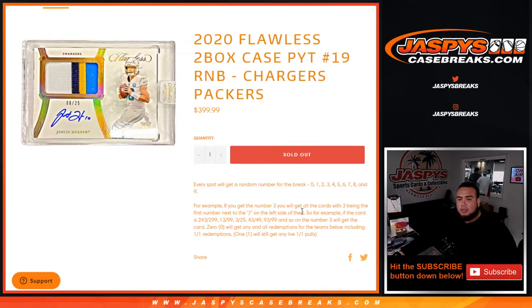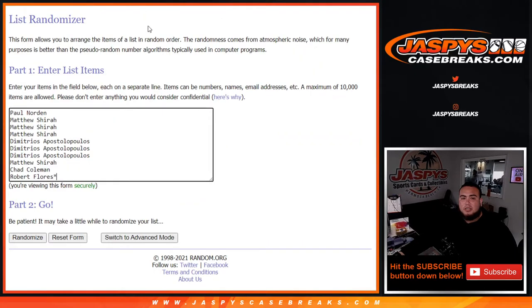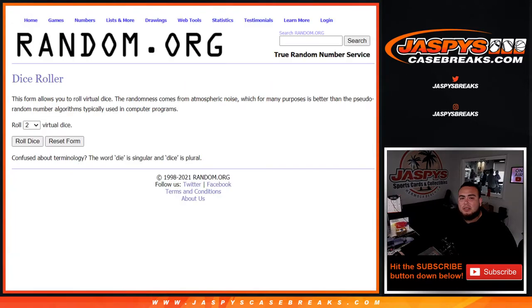Even if it's a one-of-one, it still goes to block zero. Of course, any one-of-one alive cards would go to spot one. So here you go guys — here's the dice roller, here's the customer names and the numbers. Let's roll it.